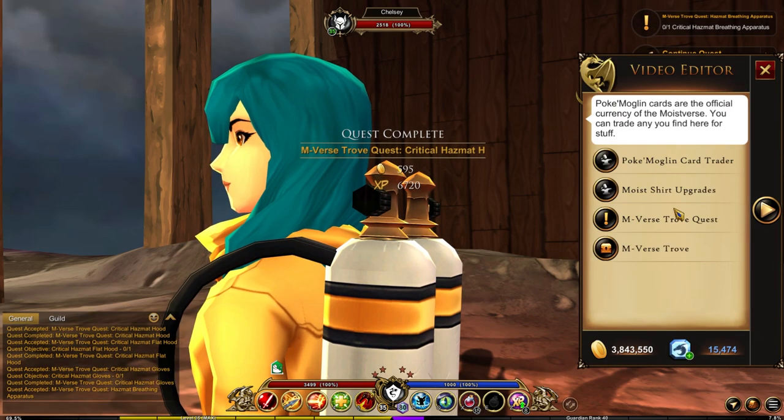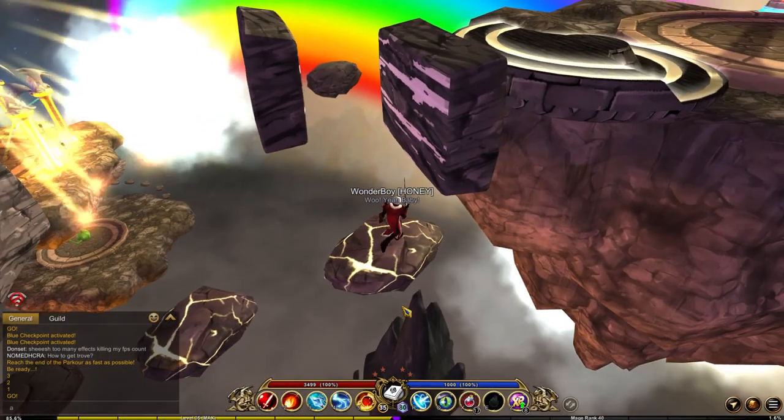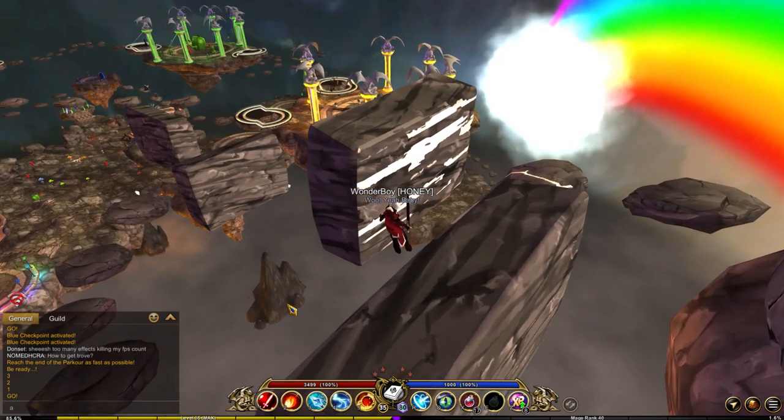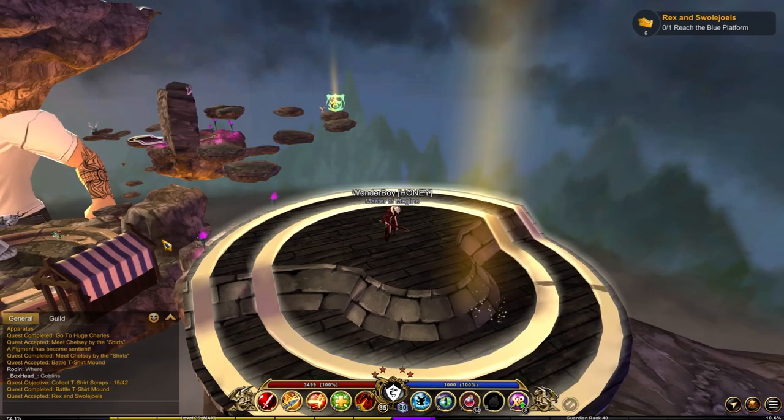These items drop from the minions and bosses in the area — they kind of did the same thing with Deadpool. While you're making your trip to these bosses you will also encounter these walls which you can actually run on, which is really cool. I gotta say they did a really good job and I can't wait to see what else they pull out of the hat in later updates.